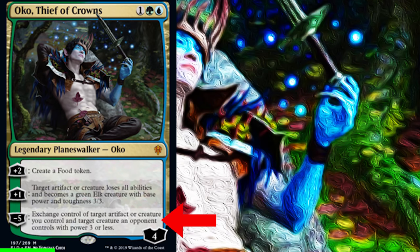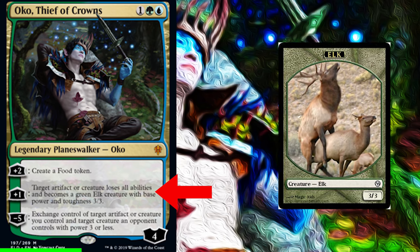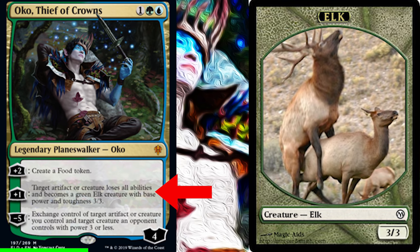But Oko's most important ability is its middle ability. It says: target artifact or creature loses all abilities and becomes a 3/3 elk creature. This ability does not end at the end of turn, and it is a plus ability. That's pretty good. So the question is: how do we break this ability in modern?